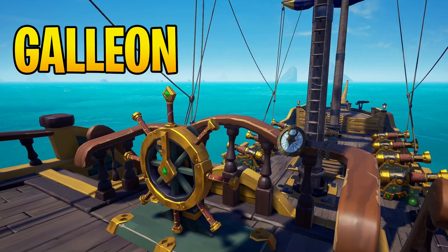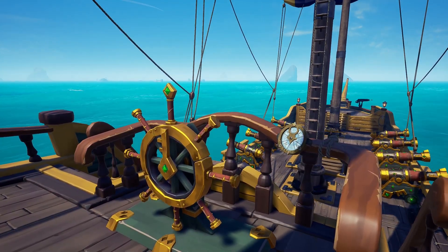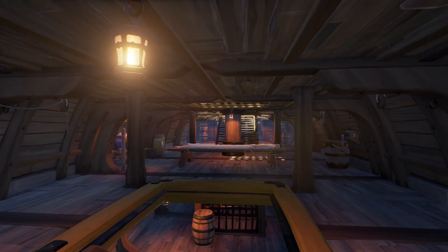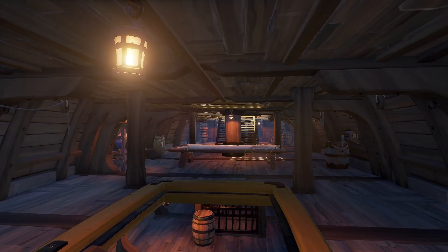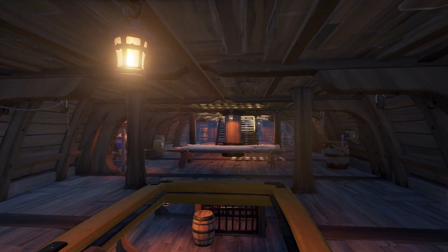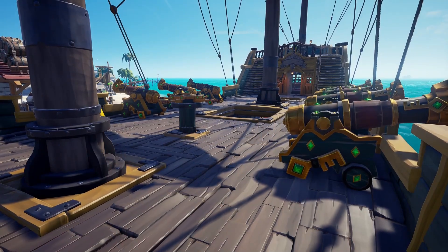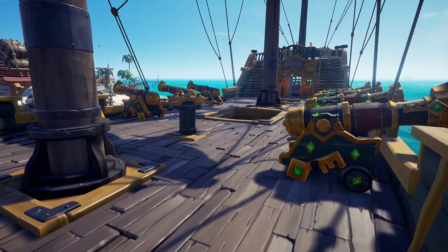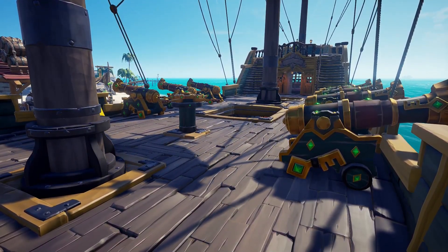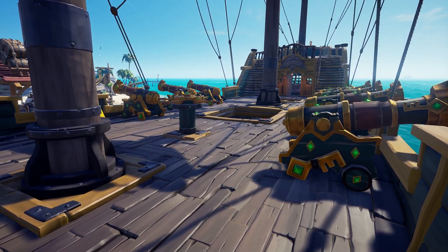Moving on to the galleon — the best thing about it is it has the maximum firepower, with four cannons on each side. They are also harder to sink because they have two levels that need to fill up before the ship sinks, and if you're only hitting the middle level you're adding no water at all. The galleon is also the fastest ship when sailing with the wind — you can get from A to B quite quickly. If you're against the wind you will slow down, so always try to keep yourself in the wind for maximum performance.